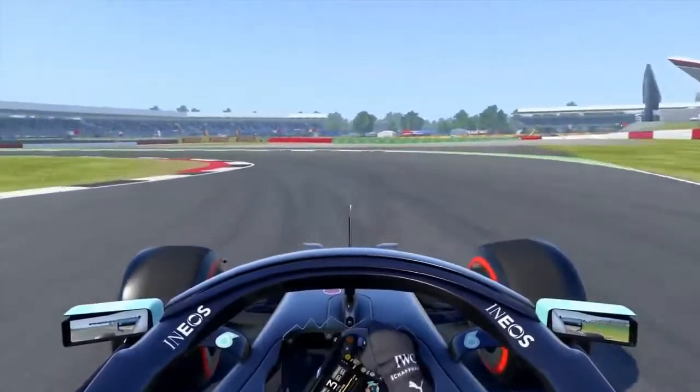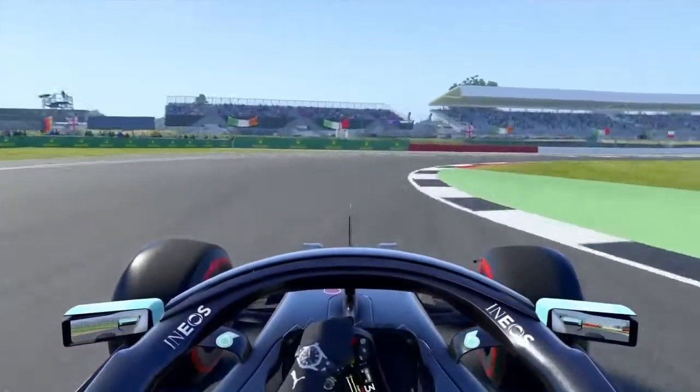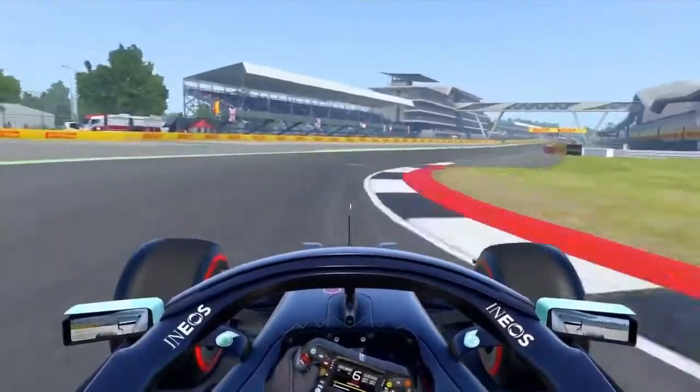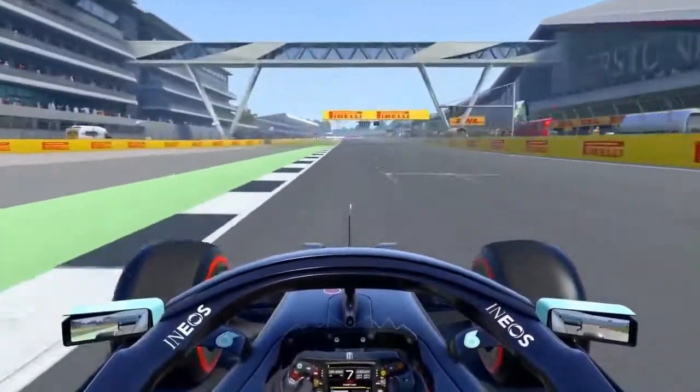Start of the kerb to brake, down to 3rd, up to 4th on the exit, careful on the throttle through Club, for a 1 minute 23.7.